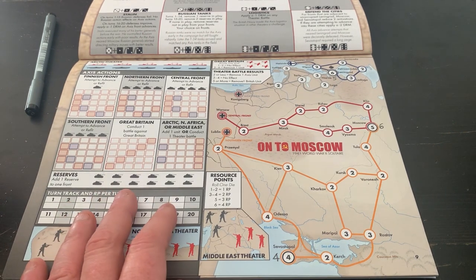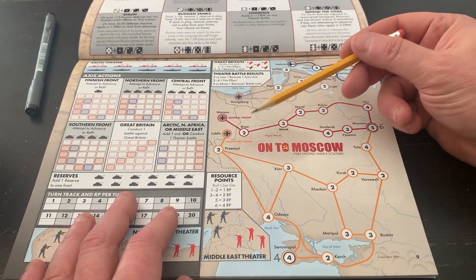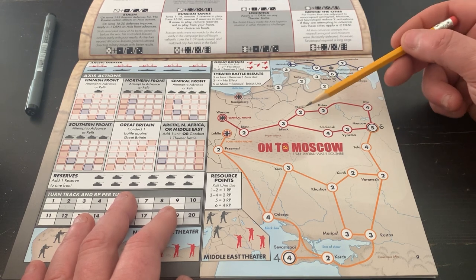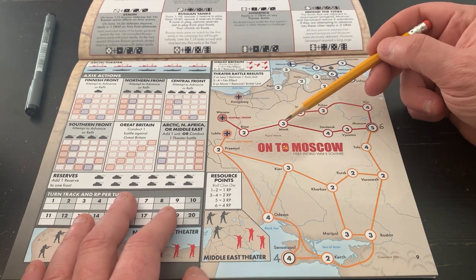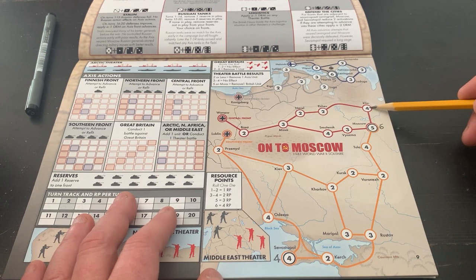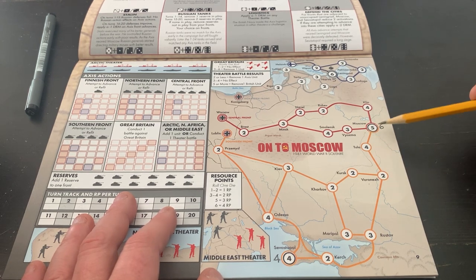Let's talk a little bit about how movement works in this game. So we're in Warsaw. We can move to Bras, Minsk, but then we have a choice — we can either go to Nerval or Smolensk. We can't double back. So if I decide to go to Nerval, I couldn't come back to Minsk and then go to Smolensk. So let's say we go from Minsk to Smolensk, onto Moscow. If I go north, I cannot come back to Moscow and then go south to help the southern front.